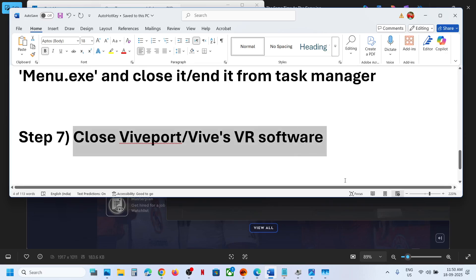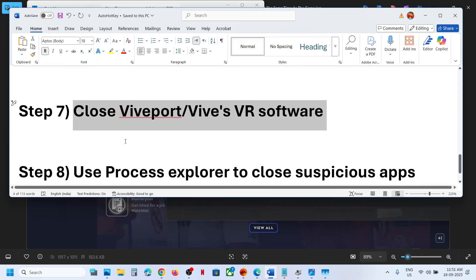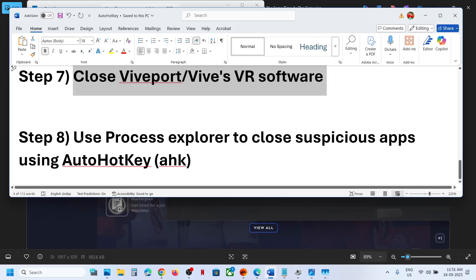Next, close WipePort or WipesVR software. Sometimes it's hidden in the system tray — if you see WipesVR or WipePort there, right-click and exit. Also close it from Task Manager.